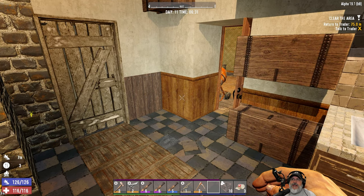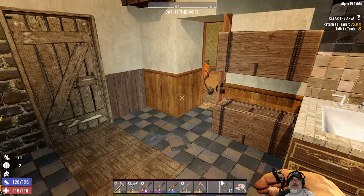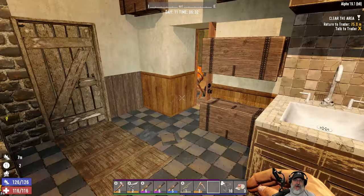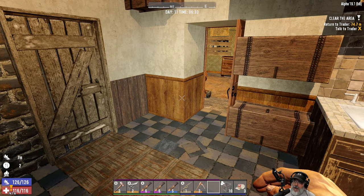Welcome back everybody to 7 Days to Die. I am Old Guy Gaming and we are now on Alpha 19.1 Build 8. I've got the release notes up over here. I'm not going to read every single one of them, but there's a couple things I want to point out. What's new is we have new stripper utility and business zombie models, so that'll be interesting to see.